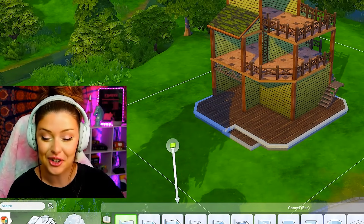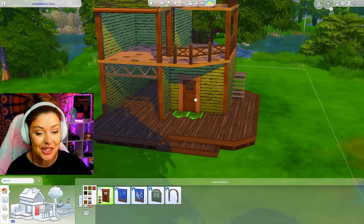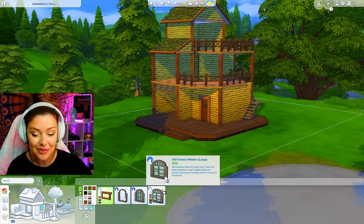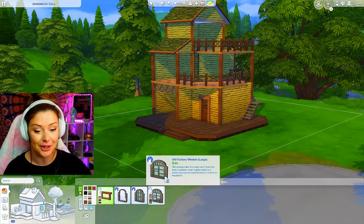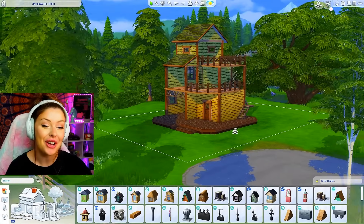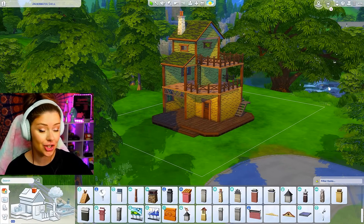It's going to be fun to see how different all of these end up. For my door, I love this cute little wooden one, and the same with these windows — I love the openness of them. These ones would be great for old factories, which I noticed the description literally says. I'm going to add a little chimney, and then I think we can start to furnish.